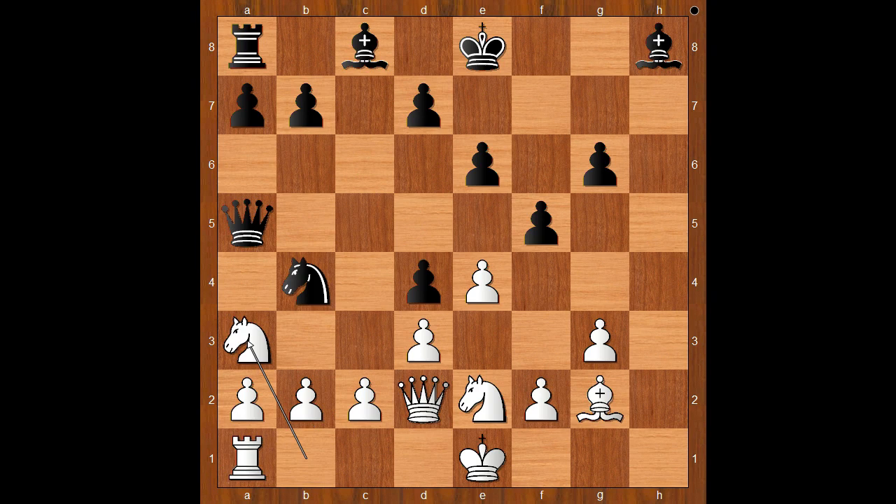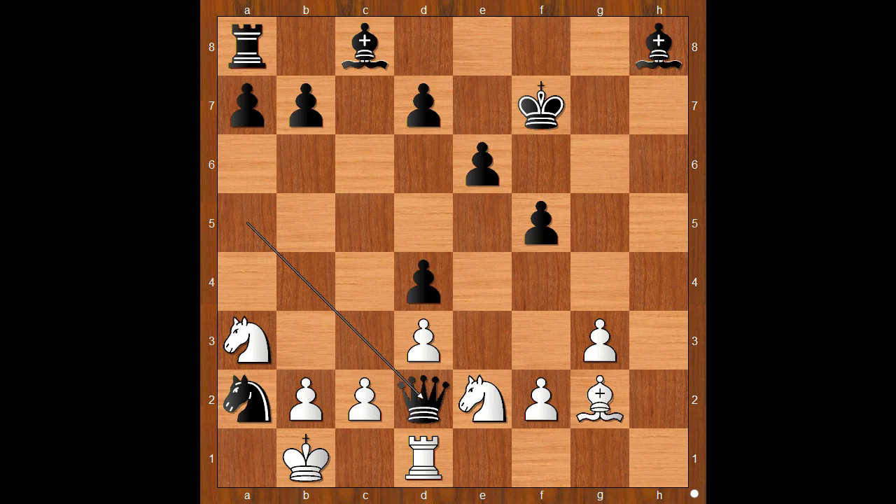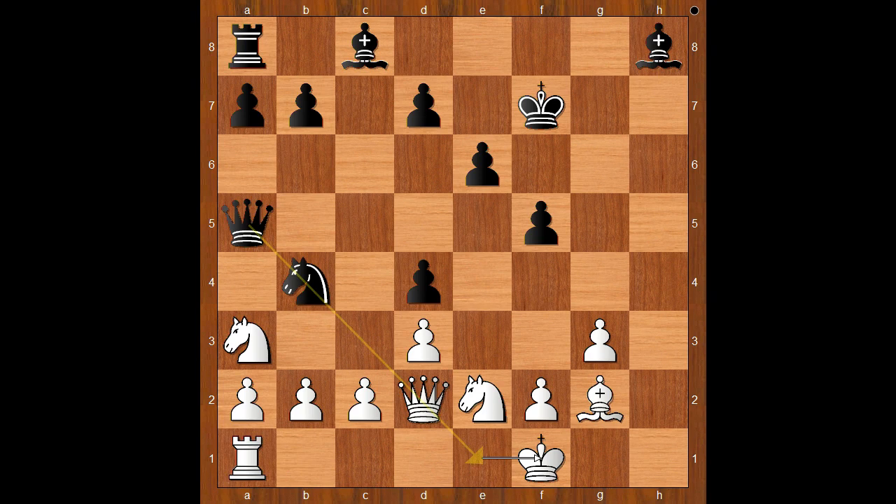So we have knight to a3, king to f7, pawn takes pawn on f5, g takes on f5. White to move — should white castle queenside or not? Steinitz played king to f1. If castling queenside, the knight takes on a2 check; after king to b1, queen takes queen, rook takes queen, knight to b4, and white has no compensation for the lost pawn. Back to our game: king to f1, moving the king to a safer spot.